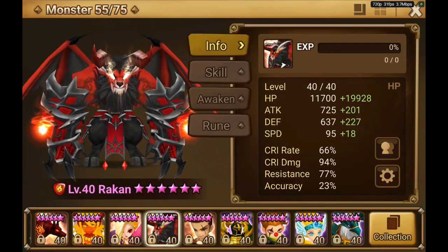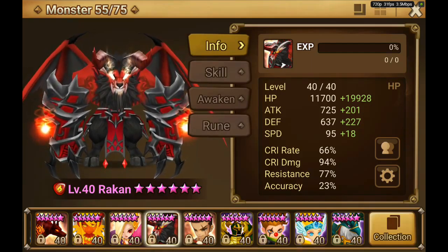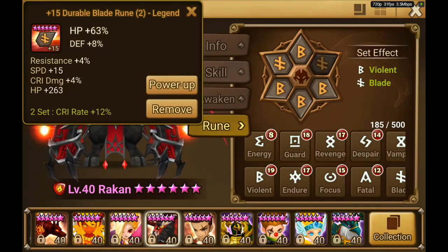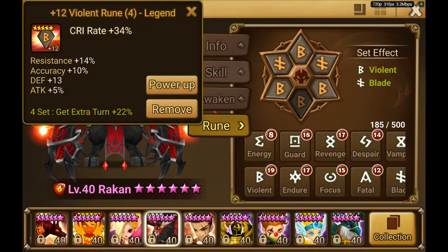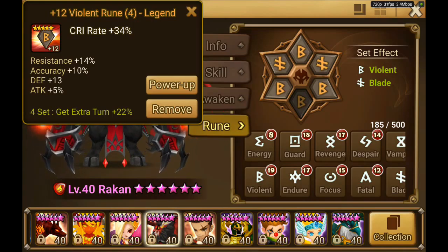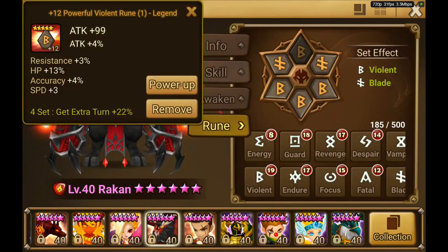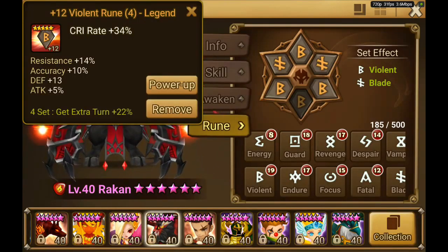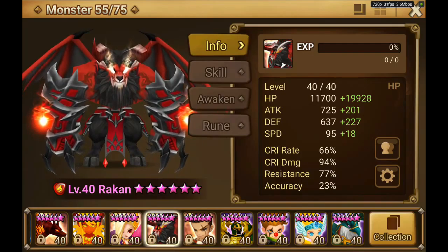Then we have Rakan. I am not satisfied with his runes at the moment - they are a bit messed up. I don't use him as often, but he is on violent blade. It's mostly because of this one rune why I don't use him. I'm farming dragons like crazy mostly just to get one good rune for him down here, but it just doesn't want to happen. For now I just don't feel confident using him because I switched some runes around and he is only at 66% crit rate. I want to wait till I get a better rune.